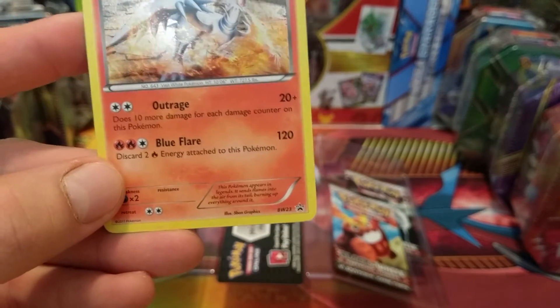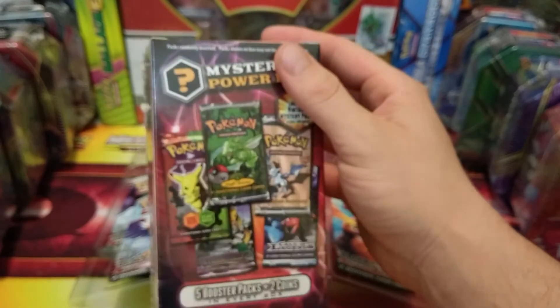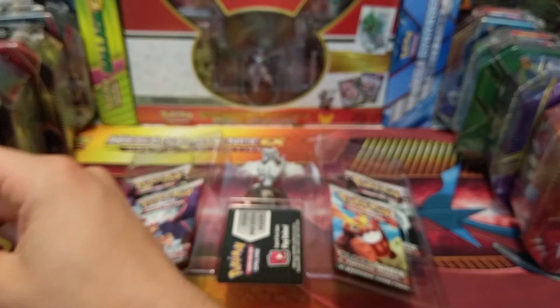First we're gonna show you our little promo — there we go, our Reshiram promo BW23, very nice looking card. Haven't opened up too much stuff from the Black and White series before. We usually only get anything from Black and White from our mystery power boxes, and we've got a few of those left that we're going to be opening as well, so stay tuned for that.